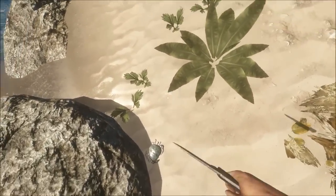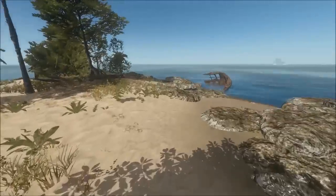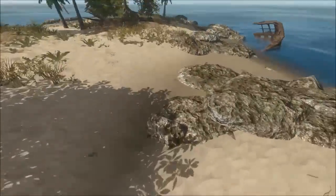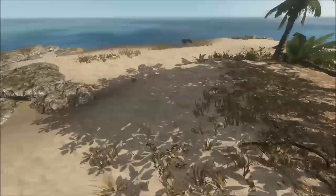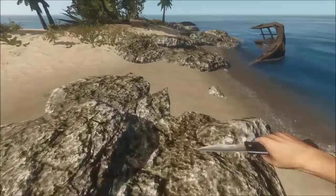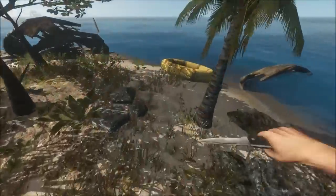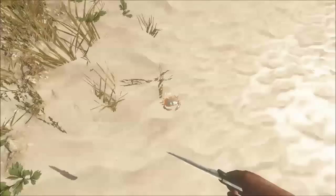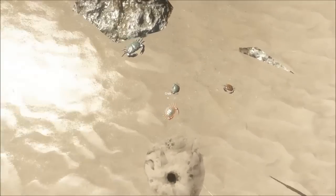And while you're at that, also try to find a crab nest. A crab nest looks basically like a hole in the ground — it's a little mound with a hole in it. There's one over by the life raft. Here we go — this is a crab nest. These basically spawn crabs. Go ahead and pick up a few crabs.